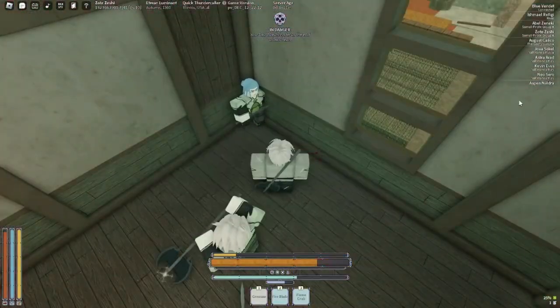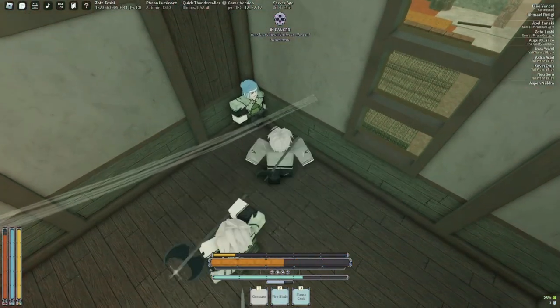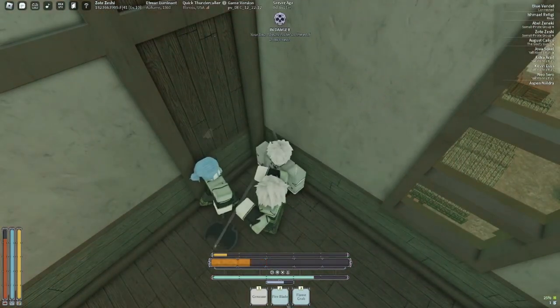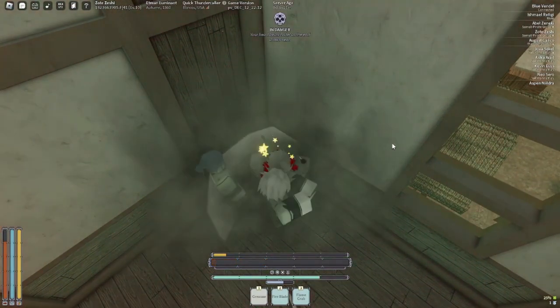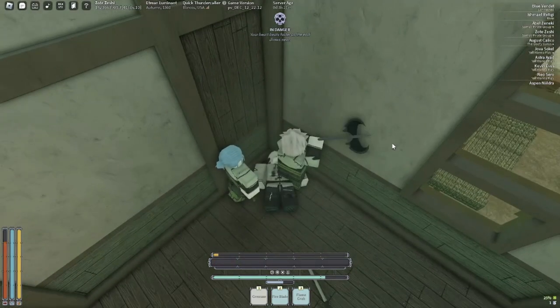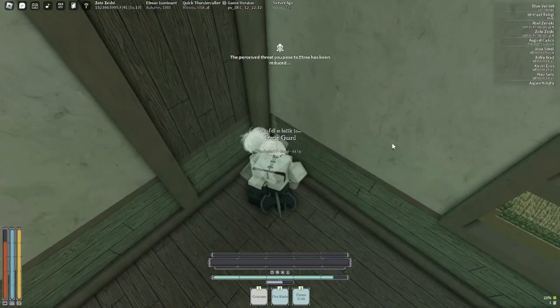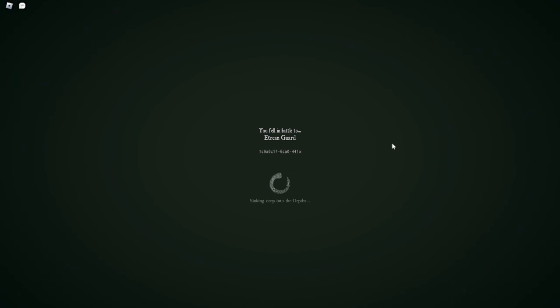When you die on one life you will be sent to this place called the Depths. Think of it as like the hell of Deepwoken, except you can escape. Enemies like jellyfish, Sharkos, and a lot of other terrifying mobs will spawn here.